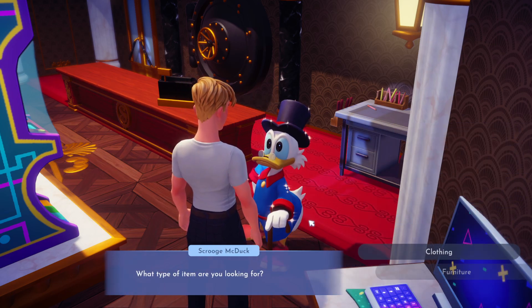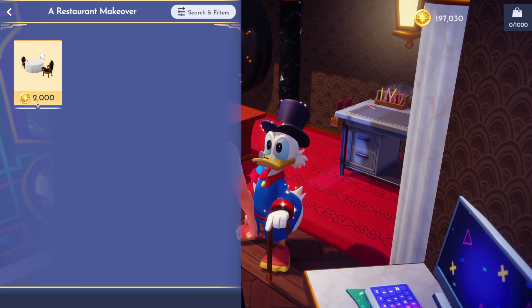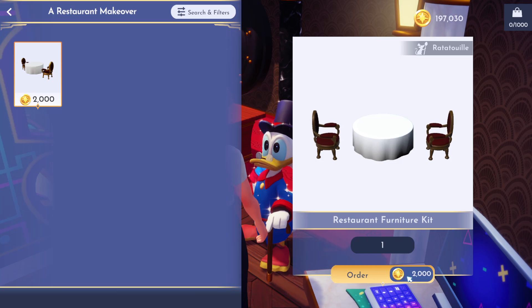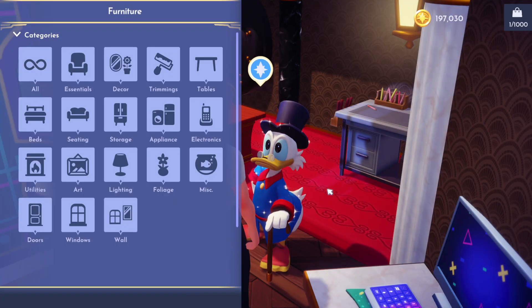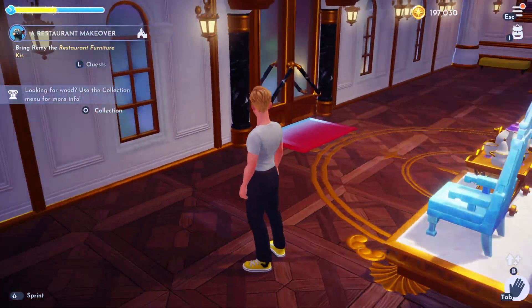We want to say I'd like to order some items — it's furniture. Requests are up here. It's 2,000 gold and you can select a restaurant furniture kit. So we're going to order that, and when you order it, it will go straight into your inventory immediately.